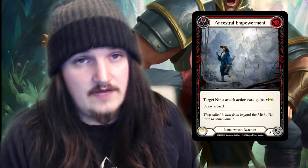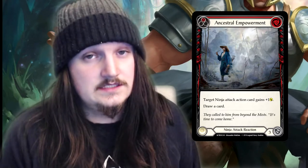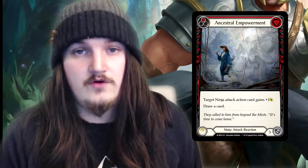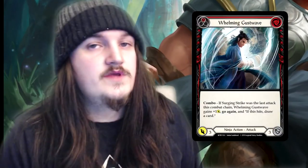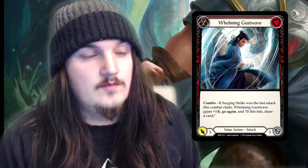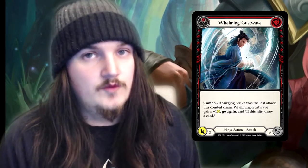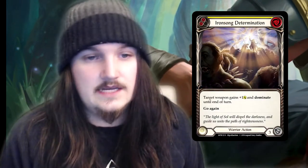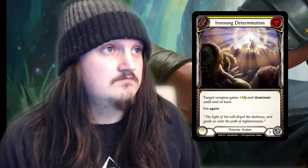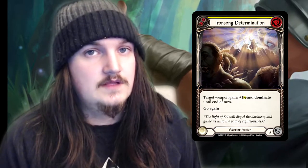Ancestral Empowerment is the ninja reaction card that everyone's looking to get. It will allow all your Mugenshi Release attacks to hit, as it's a zero-mana, one-attack draw card — you can't ask for anything better than a ninja attack reaction. It also blocks for three. Whelming Gust Wave will probably be one of the more expensive commons, as Mugenshi Release revolves around using this card — most people probably running nine of these. Iron Song Determination gives your weapon dominate and plus one attack, and has go-again if you want your weapon to keep hitting your opponent, so you can start stacking all your attack buffs off your weapon.